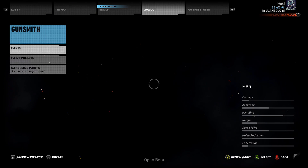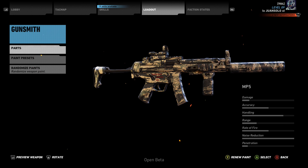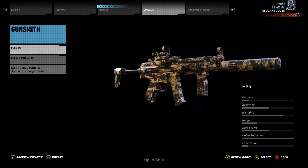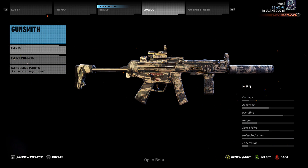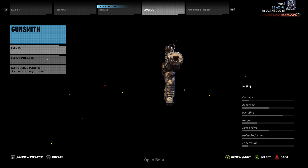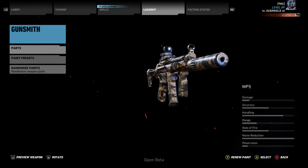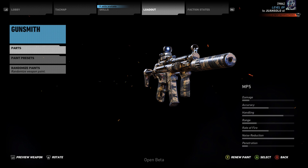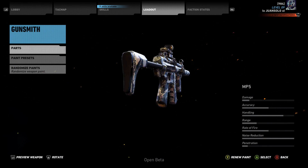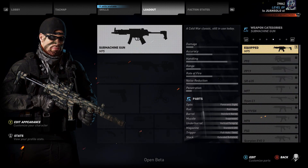The first submachine gun we're gonna be talking about is the MP5. The MP5 is basically the weapon you start out the game with, and this is the only one you were actually able to use in the closed or open beta and take into the gunsmith. Most of the submachine guns are lower damage than assault rifles, but they have a higher rate of fire. Noise reduction is all the way up, so this is a very stealthy weapon — put a suppressor on it and not many people are gonna hear it even at point-blank range. Handling is high, but overall it's the generic starter SMG — pretty average.